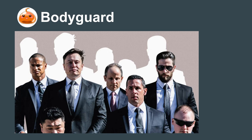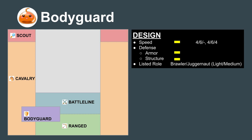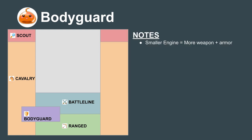The next role is the Bodyguard. These mechs protect friendly Battleline and Ranged units from enemy Cavalry. Bodyguards typically move at 4-6 or a bit faster at 4-6-4, which is enough to keep up with the Battlelines they protect and intercept attackers. They are typically of the medium or lightweight class and classified as Brawlers. Because they have smaller engines than Cavalry and Scouts, this lets them pack on more weapons and armor to properly challenge them.